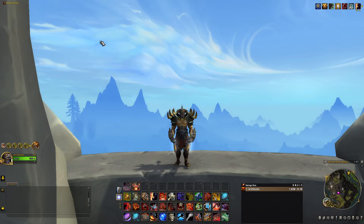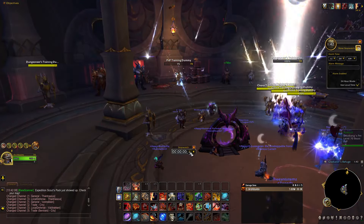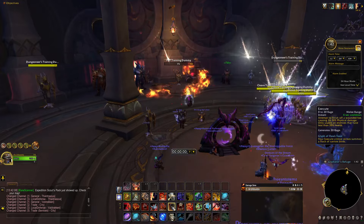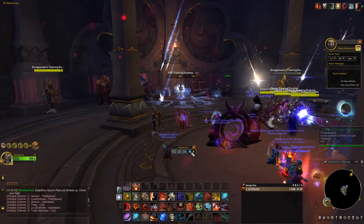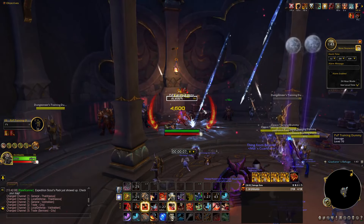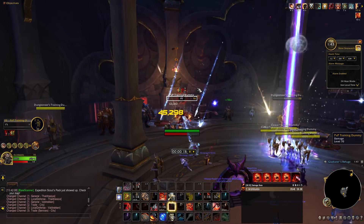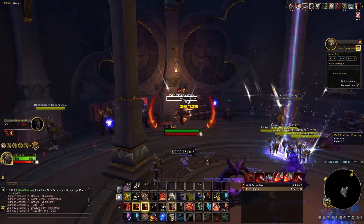Now for the rotation demonstration. I'll set a one-minute stopwatch timer. I'm going to charge in, pop my Avatar macro and Odin's Fury macro, then pump and dump: Bloodthirst, Rampage, sneak in Executes where I can and Onslaughts where I can. Boom — Avatar, pop Odin's Fury and Thunderous Roar, then pump and dump. Get that Onslaught in, Execute, Rampage — pretty simple rotation, just keep these moves up at all times.